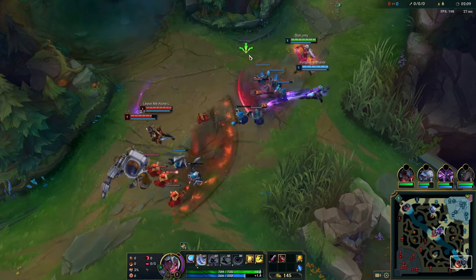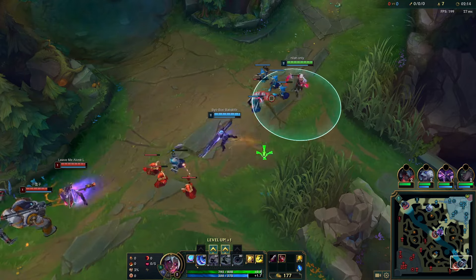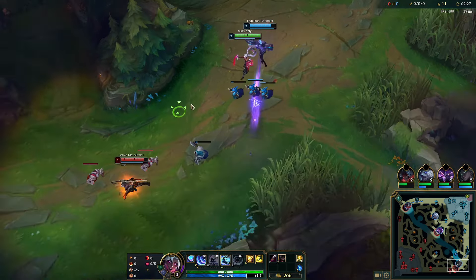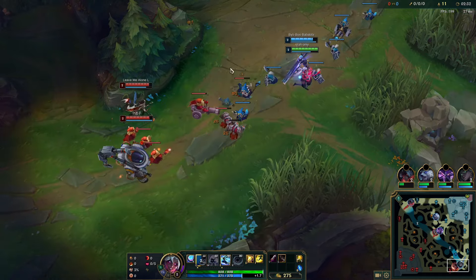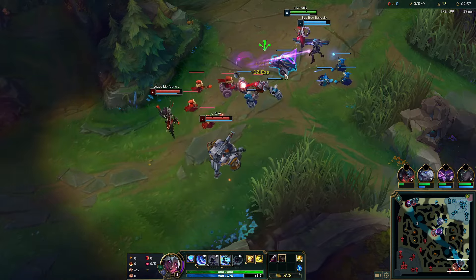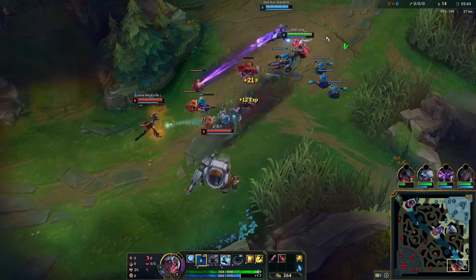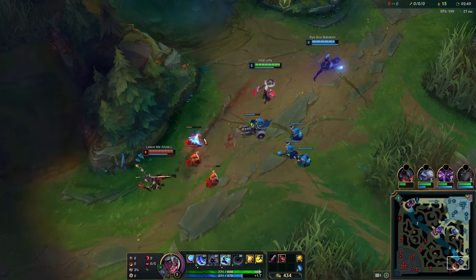This lane from level 2 onwards is very very easy. Level 1 could be a sus situation if they managed to hook us, but they didn't, so right now it's looking good for us. From level 3 onwards, it's even easier because I will have W — it's pretty hard for them to kill me. We're all level 2 now, but I'm pretty sure this is just going to end up being a farm fest until a jungler comes. If my Senna gets hooked it might get a little sus, but other than that I think we're fine.